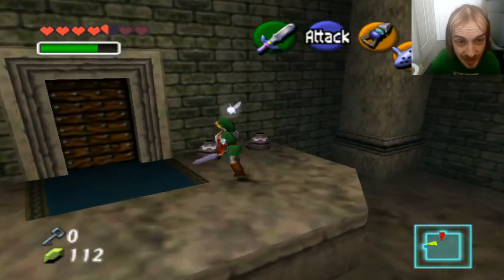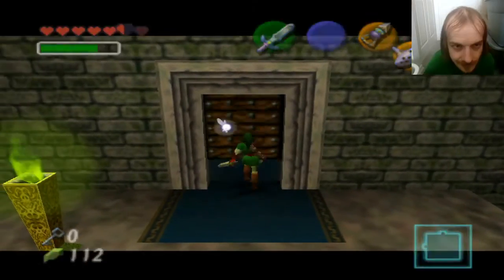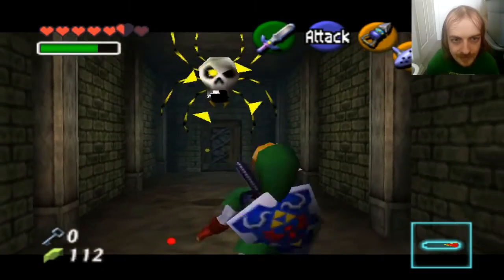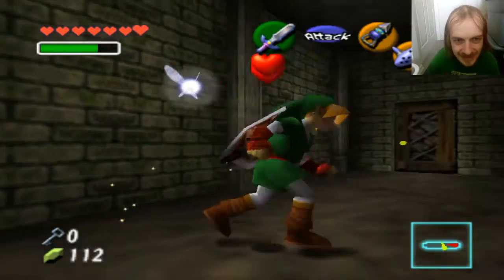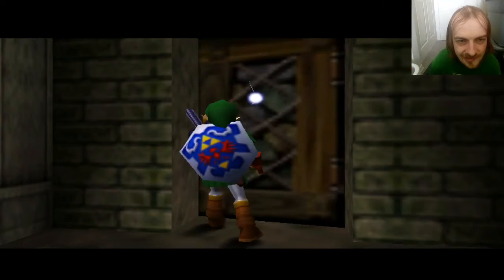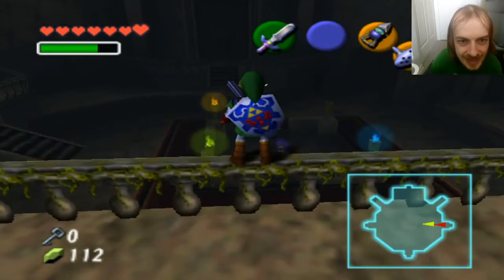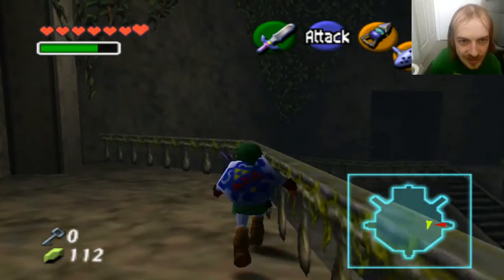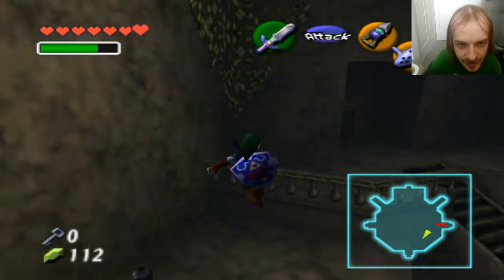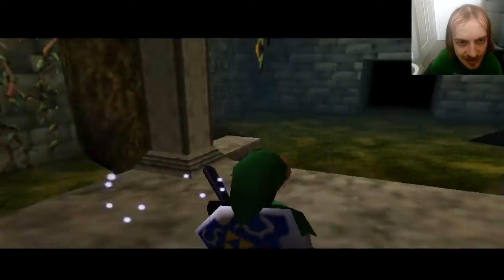And the last one can be a bit of a challenging one. So he's got to — thank you for the hearts. And where's this door leading me to? Oh, I'm back here. And that's where the final ghost awaits us. But instead of going to challenge that ghost, I am actually going to leave and get myself some more fairies. Not the end of the world — we're not that far from a fairy fountain.